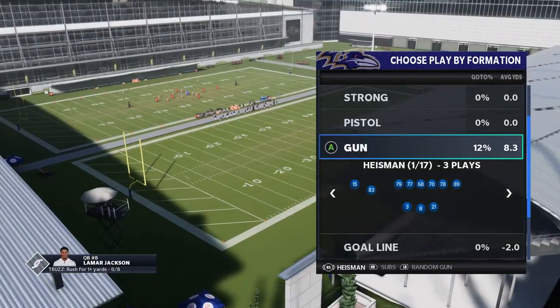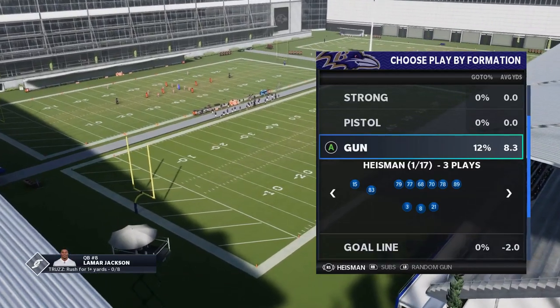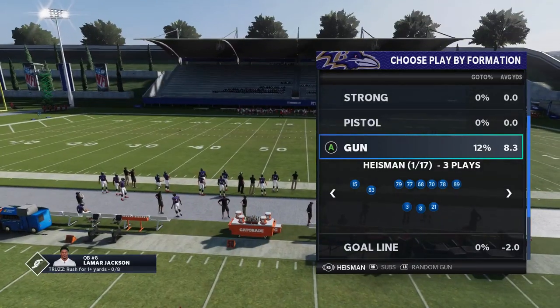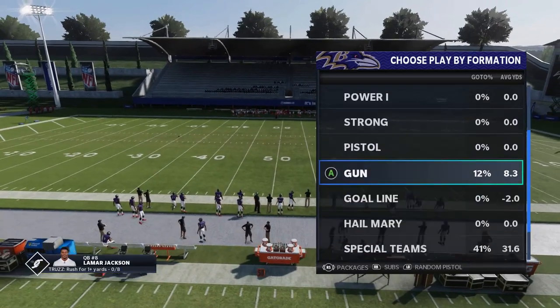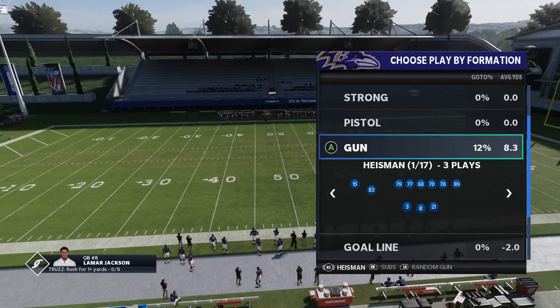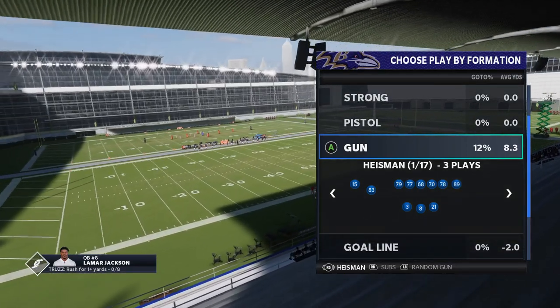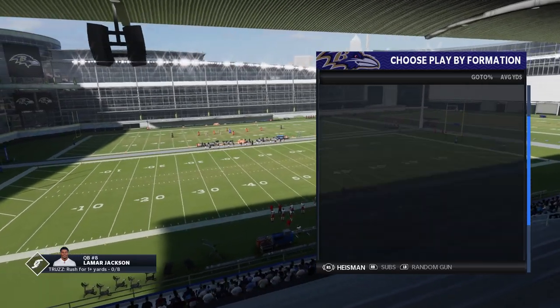I'm going to show you guys a really cool new formation. The Ravens playbook is probably going to be a playbook that I do a lot of gameplay with because I love some of these tricky run plays that you can do with your quarterback. I got Lamar Jackson on my MUT team, so this is really something that I'm looking to exploit in gameplay.